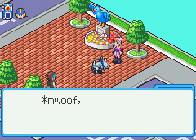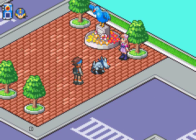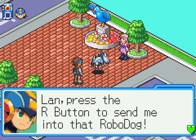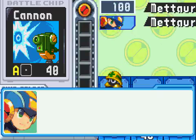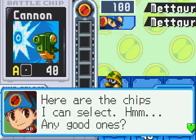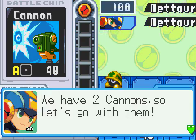You cannot skip this cutscene, so don't even bother trying to press Select. You're just going to have to skip the text boxes by pressing A or B. When you get to this screen, you press A or B once and then press R. If you continue to spam A or B after that text box goes away, you'll just get more text boxes and waste time. So immediately after we jack in, we're going to want to start pressing Select to get into these tutorial battles.